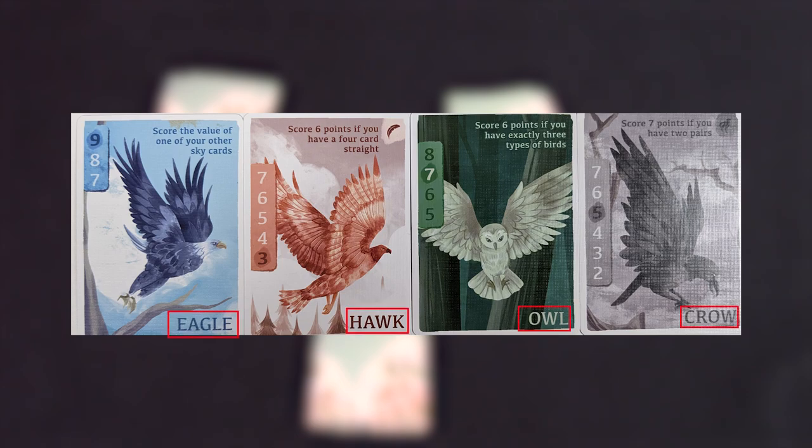Each card will have its type, the range of values for the cards of that type, and the actual value of that card is highlighted. There's also the scoring effect in the top right of the card, and if there's a symbol, that means there are limitations on it. The talons and feathers mean you can only score one scoring rule of each type per player. The talons are for pairs and triplets, and the feathers are for straights.